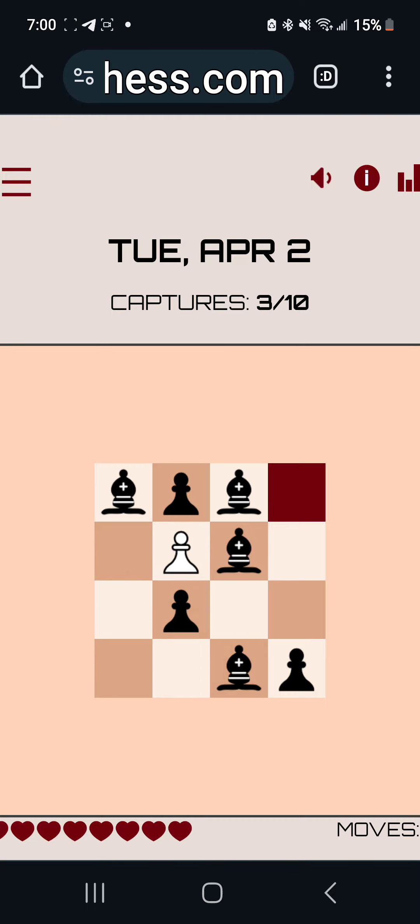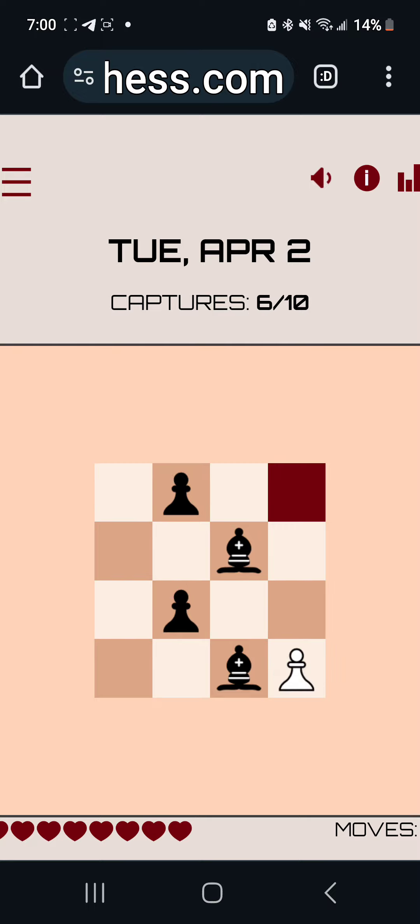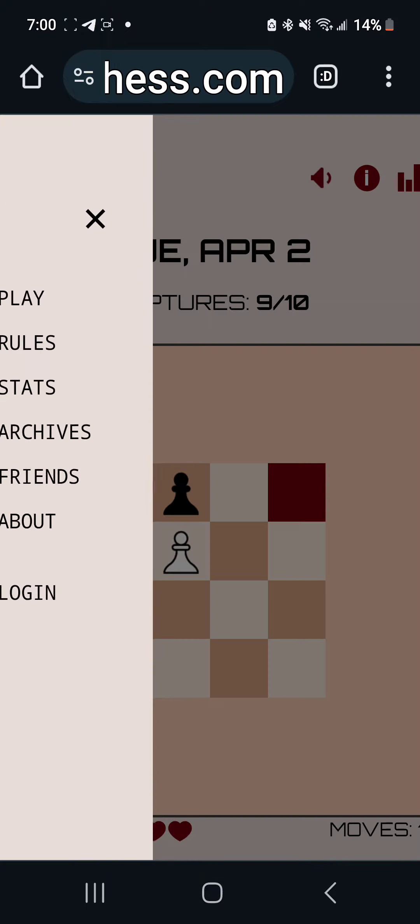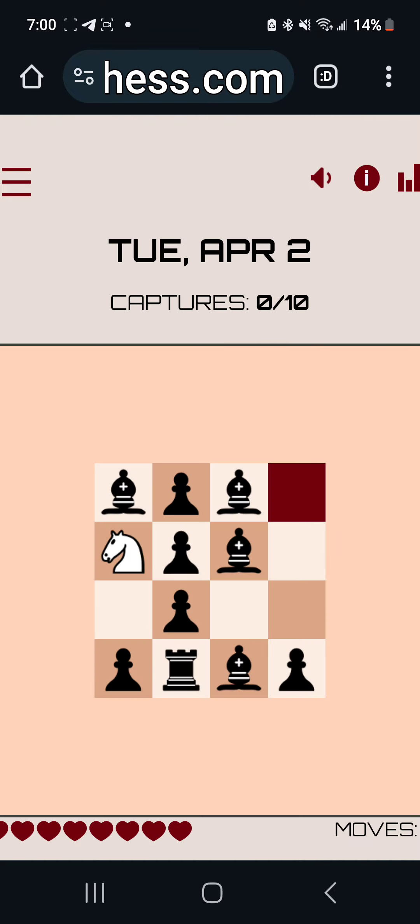I can capture this pawn now, and I can capture bishop here, and then I can capture this bishop, capture the pawn in the corner. Now I'm in the black squares. Capture the... wait, no! I can't do that, because now I can't capture the last pawn. I have to capture this pawn last. That means either keeping this bottom left pawn or this last bishop alive — might mean keeping the rook alive. This is really tough.